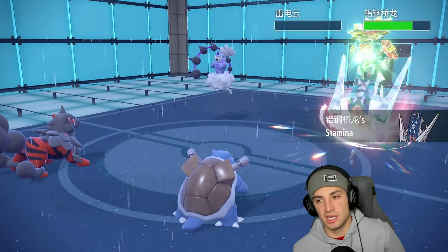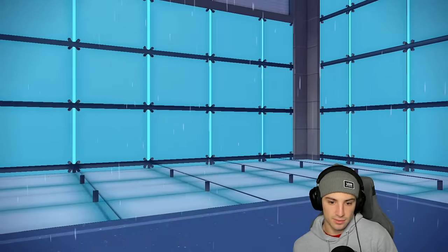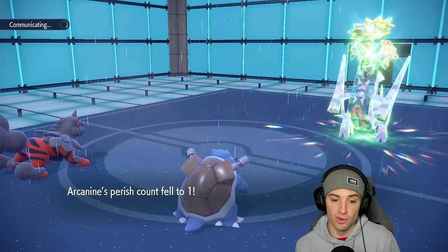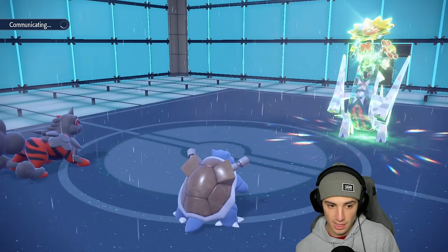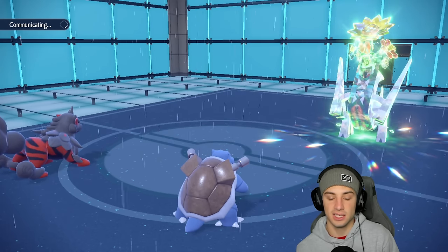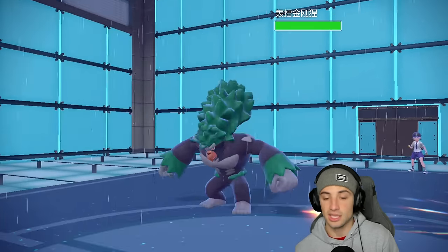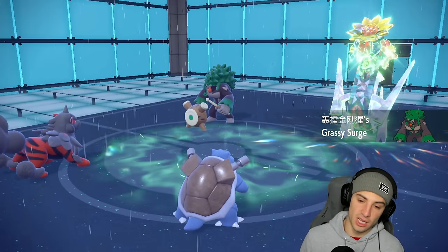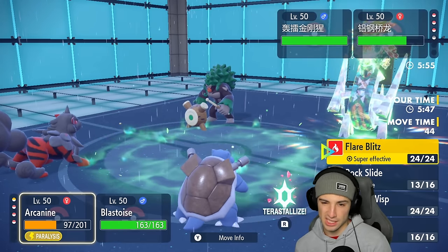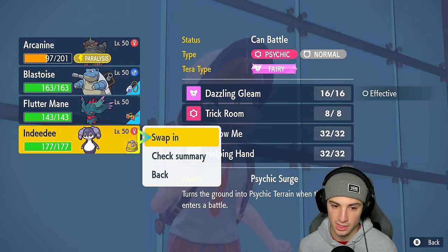Arcanine, can you land this Rock Slide to get rid of it? All right cool — Arcanine's down to one turn, same thing with Arch Ludon, so Arch Ludon's probably forced to swap. It's probably forced to swap and I might do a double swap. I'm kind of hoping Rillaboom comes out here because if Rillaboom comes in I can hard swap into Indeedee and just take that terrain. Let's see — it is. So I think we might just want to do a double swap.